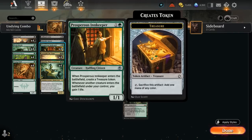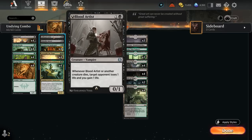Eventually we can find an Innkeeper to offset the life loss, gaining one life whenever another creature enters. Or maybe find a Blood Artist to start draining the opponent as we sacrifice our Young Wolves and close out the game that way.